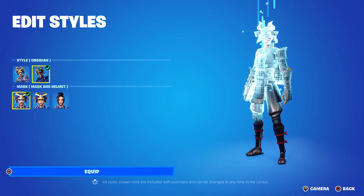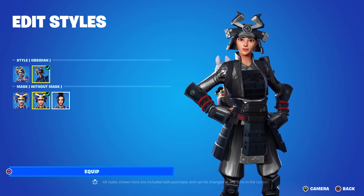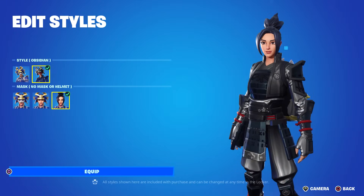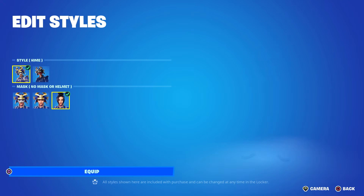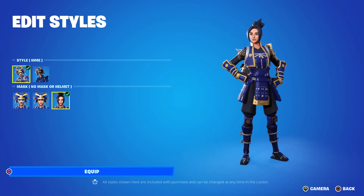She recently got an even better style - Obsidian. Now the mask, I don't like - I think the mask and helmet are a bit silly. But luckily you can take both off. You can take the mask off if you like the helmet, and you can take both off if you don't like either. Look at how flawless this is - perfection. And the purple and gold style is equally impressive. I love it - this is one of my favorite skins in the game.